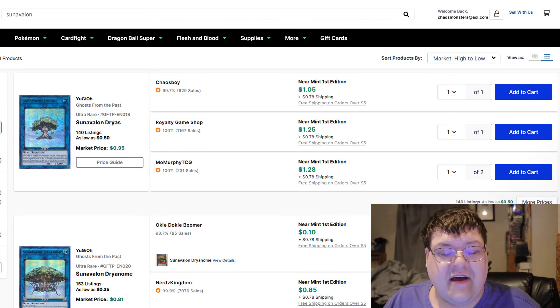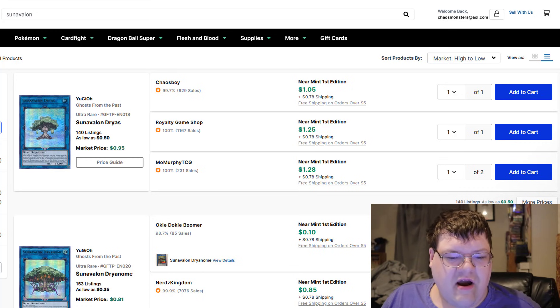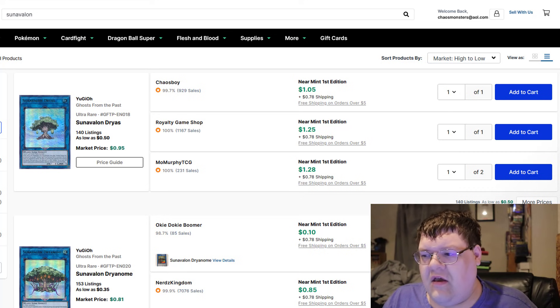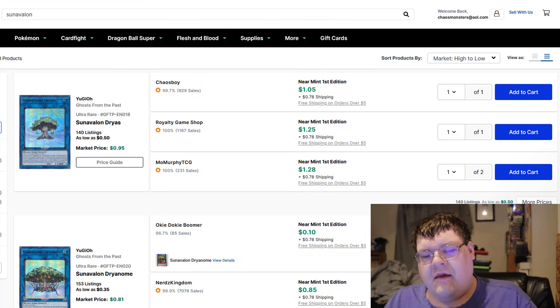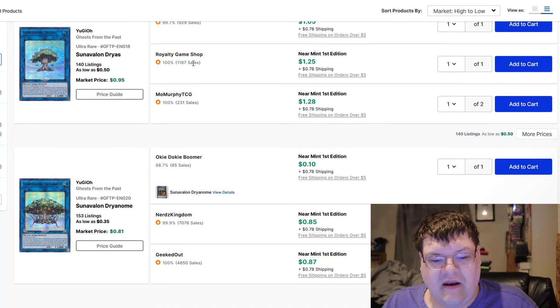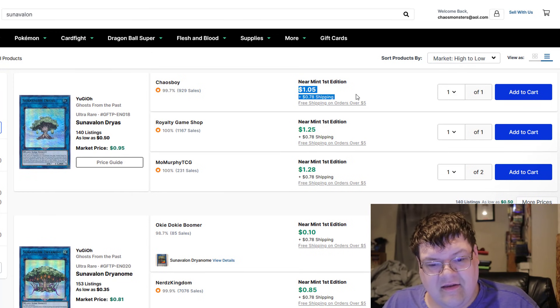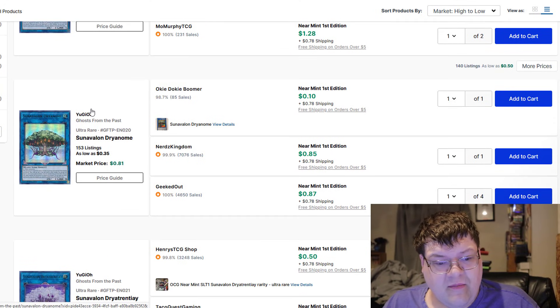With the advent of that new Sun Avalon card, I wanted to pull up and showcase the prices right now on Sun Avalon, because every time something good comes out card-wise, there's always the question of how much is this? Sun Avalon Core is not going to cost you any real money — maybe 10, 12 bucks. Look at this: Sun Avalon Dryas, these are dollars plus shipping, which is a little bit high, but there are 140 of them on the market.